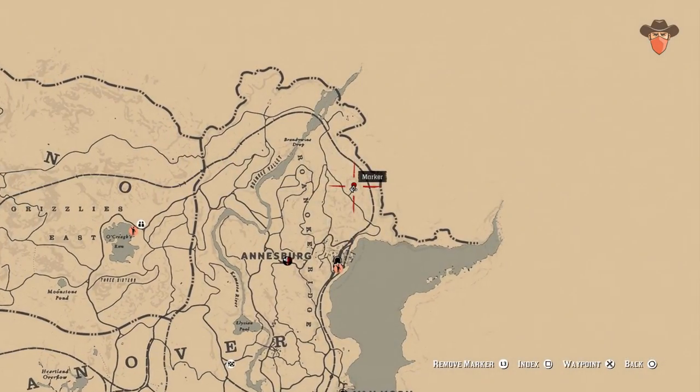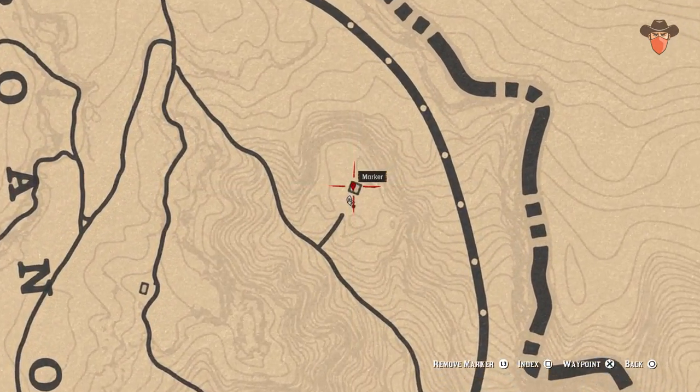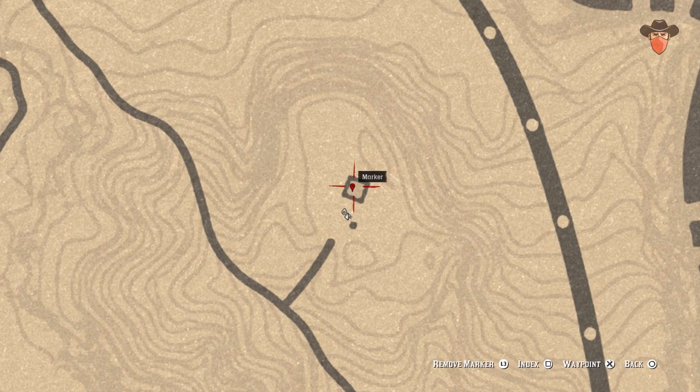The next one is at Menido Glade, which is northeast of Annisburg. Search the wardrobe inside the house to find a potent snake oil.